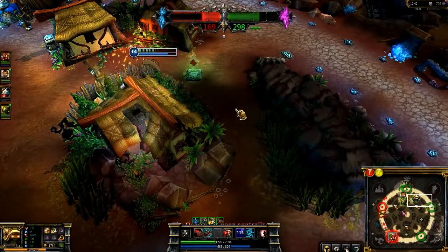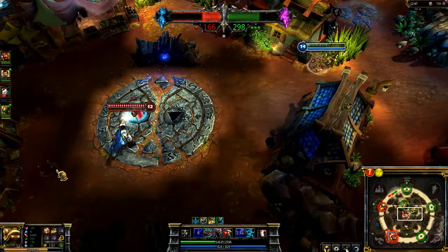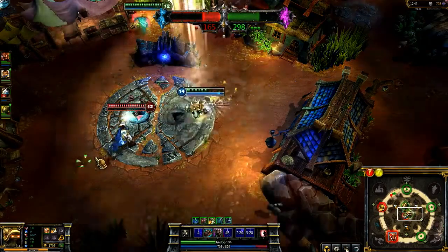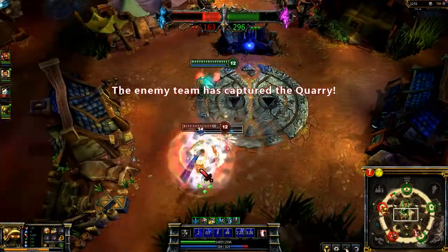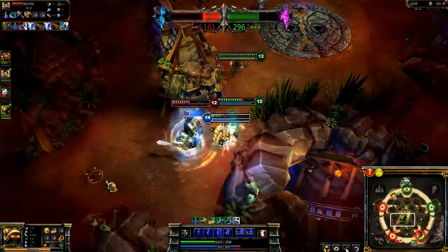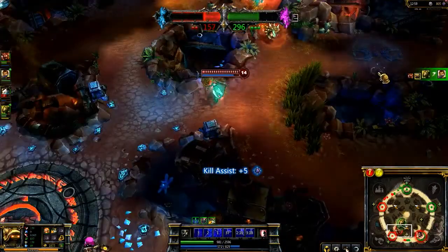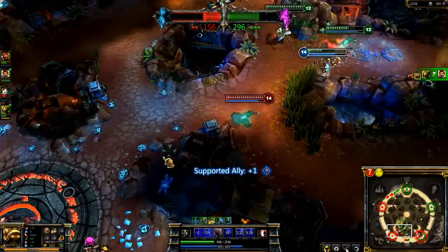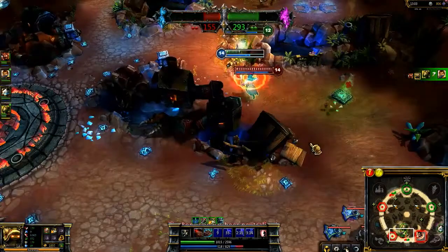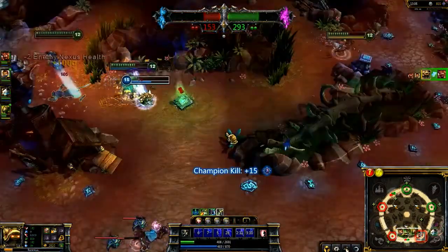By investing heavily in movement speed through runes, masteries, and items like Shurelia's Reverie, Rammus can enable captures by picking off retreating enemies. After locking up Garen with Puncturing Taunt and then landing Powerball once he starts retreating, I lead my team in on Gangplank. While he has a small lead on us, I activate Shurelia's Reverie and tag the Speed Shrine. With the extra movement speed, I quickly grab Gangplank with another Puncturing Taunt, hitting Powerball immediately after the effect ends to prevent his escape.